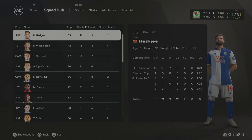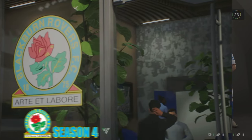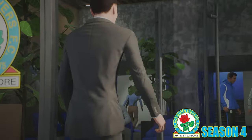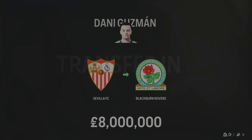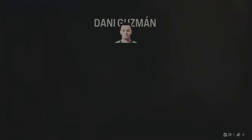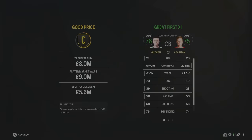We have made our first signing in the Premier League — a new centre-back. We didn't really have much depth in that area, so Guzman comes in from Sevilla for £8 million. He's 19 years of age, 76 overall, and will be playing alongside Atkinson. Really happy with this pickup — he's going to slot straight into that centre-back role.